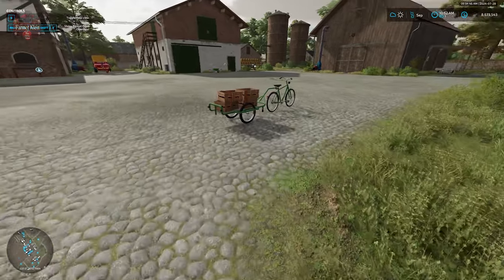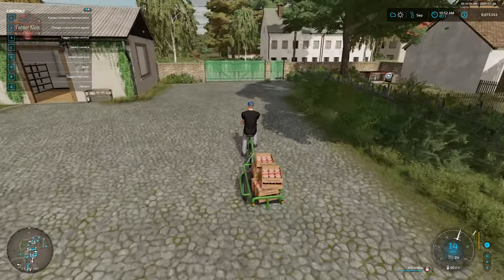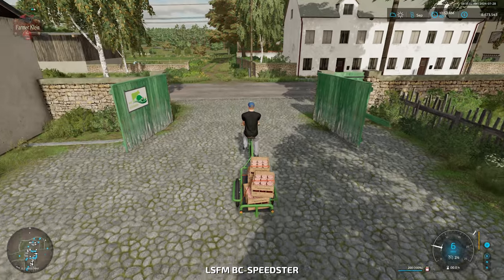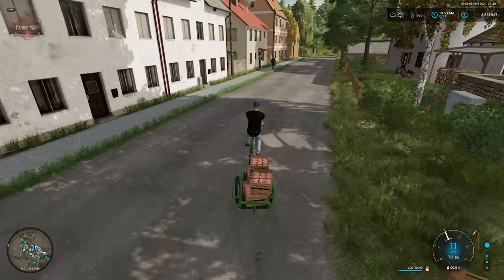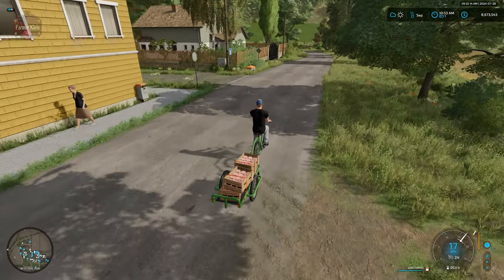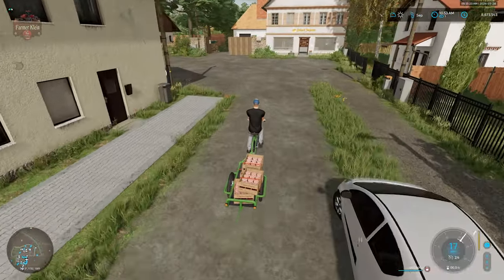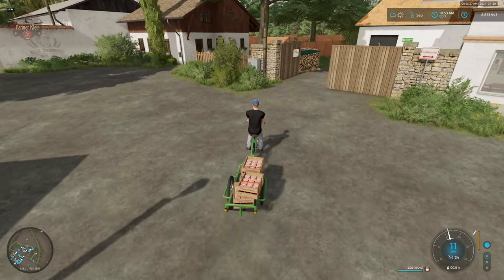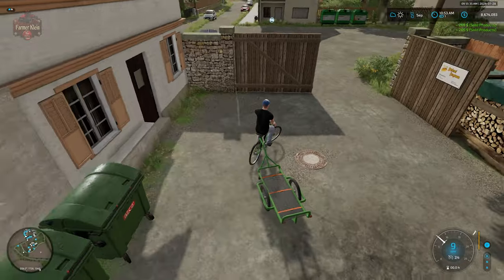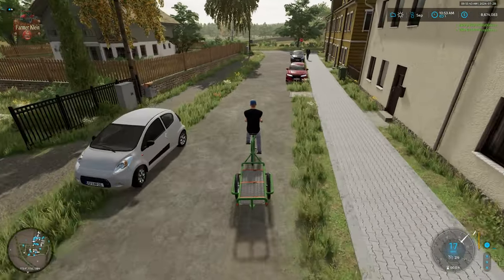I want to close this video by taking my 200 liters of jam over to the bakery, which is right around the corner from the starting farm — using the bicycle to make our way over there. That's going to do it for jam production on Hofbergman version 1.5. I hope you've enjoyed this video — let me know in the comments if you're going to be starting up some jam production, maybe some strawberry jam. There's a nice profit margin for simply spending a little bit of time converting strawberries into jam.